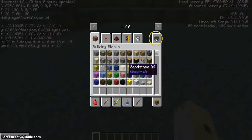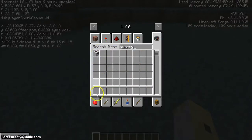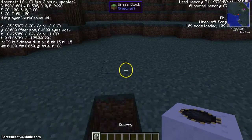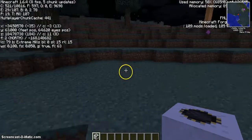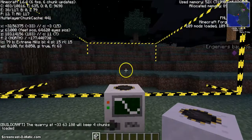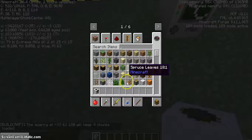First, get a quarry out of your creative menu. There are two options: if you want to make it bigger than the classic size, you use line markers. But if you want to just leave it small, you don't have to do anything else — you can just place it down.